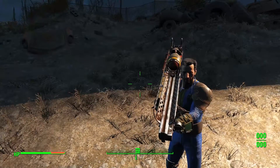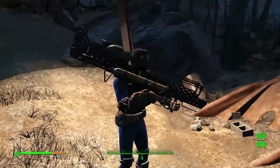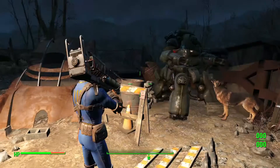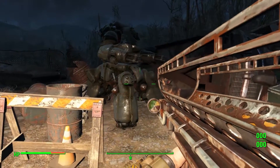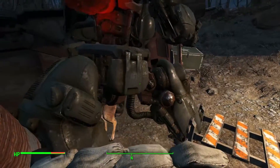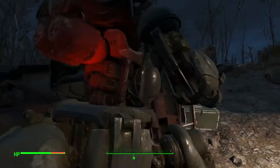A classic weapon in the Fallout universe, the Fat Man is able to unleash an atomic blast on your enemies. But you probably need some ammo for it, right? Well I got you covered. Moving on to phase two of this — how to search for ammo.